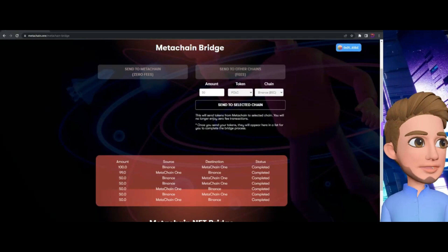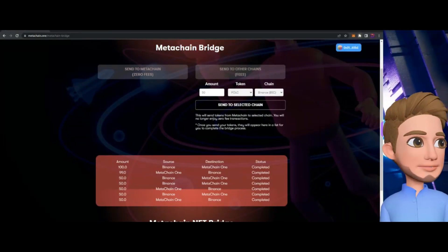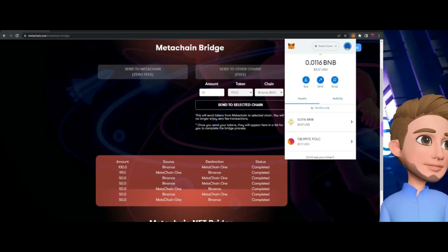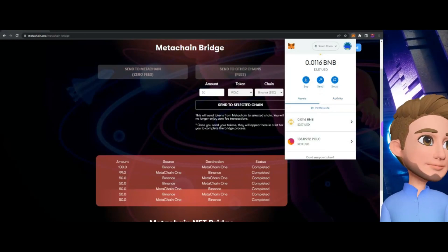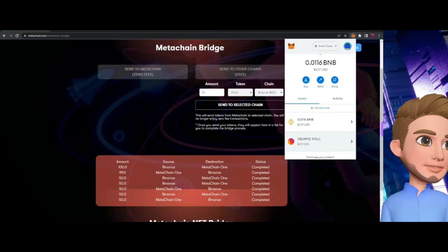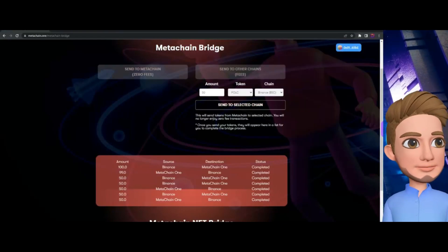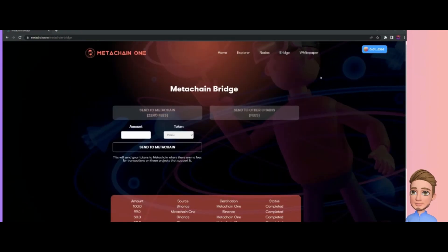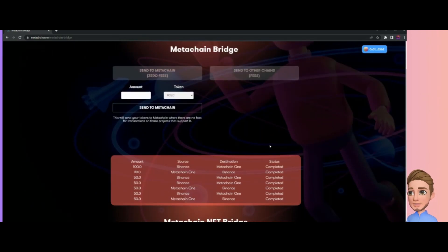The transaction completed — MetaChain One message — boom! You can see it right there: completed. If I go back to my MetaMask wallet, under Smart Chain I have my PULP back. It's that simple to bridge your coins.